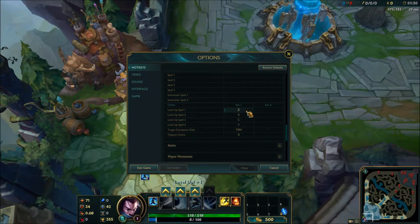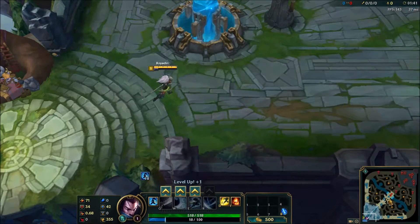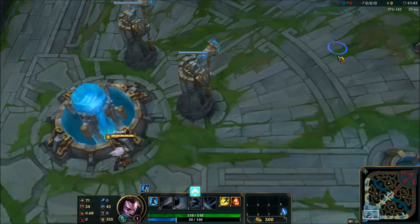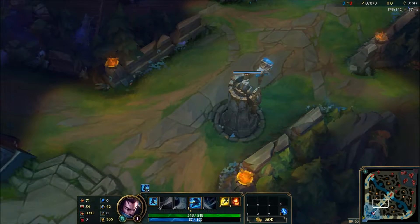The biggest things I use are Z, X, C, and V on your keyboard — I use those for leveling up spells. That way I can very quickly level up an ability in the heat of the moment. I can just click that and instantly level up the ability I want by moving my finger down on the keyboard. Very useful.